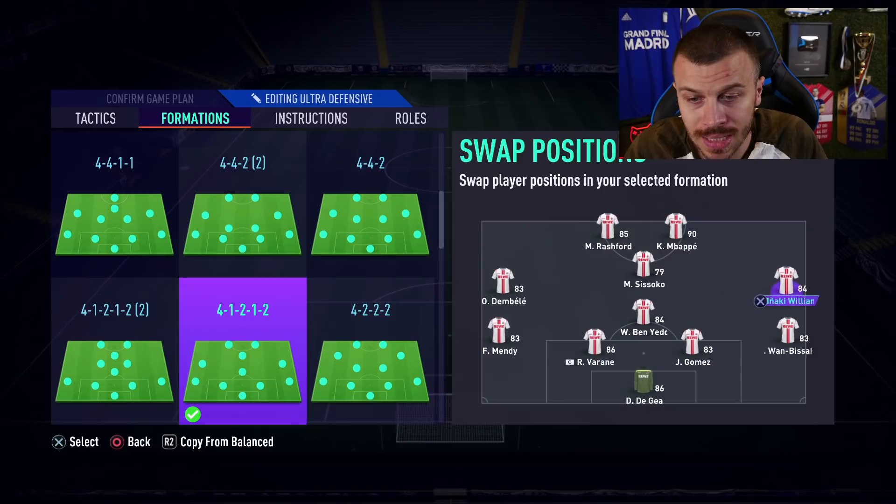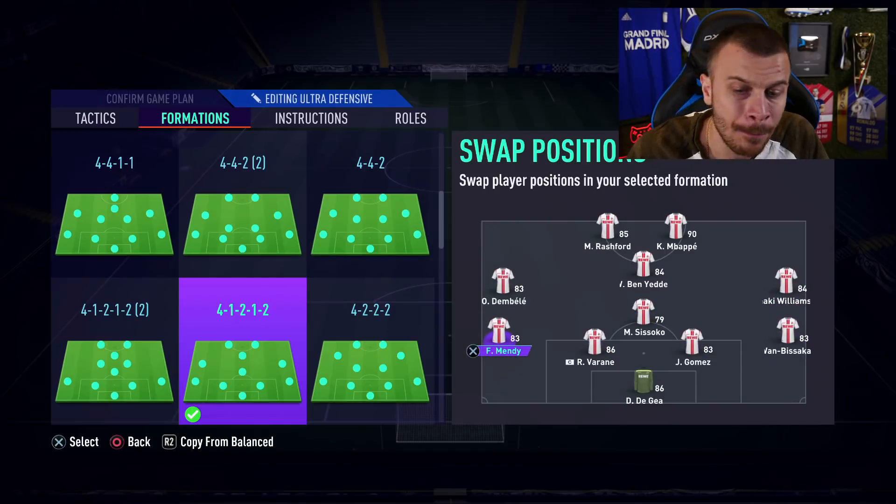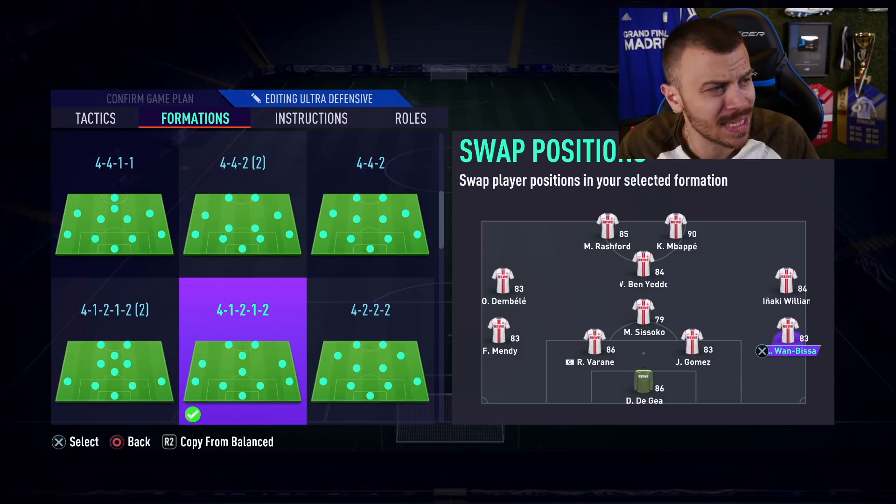I'm gonna use the 4-1-2-1-2 narrow formation with Rashford and Mbappe as strikers, Ben Yedder as central attacking midfielder, Dembele on the left, Inaki Williams on the right, and Mendy, Varane, Gomez, and Bisaka at the back.